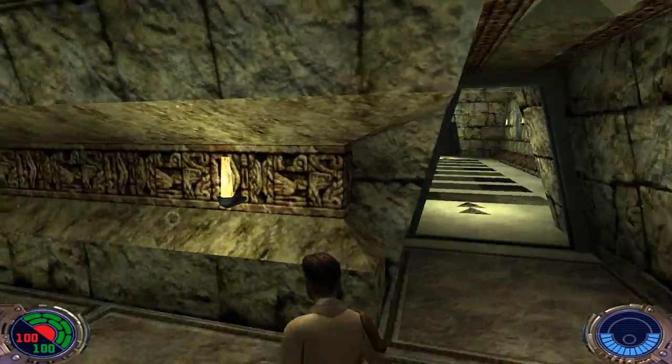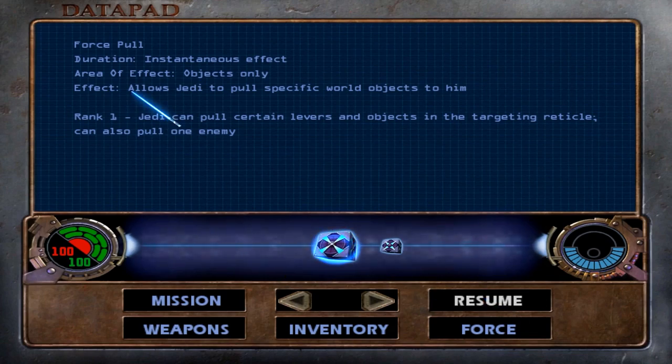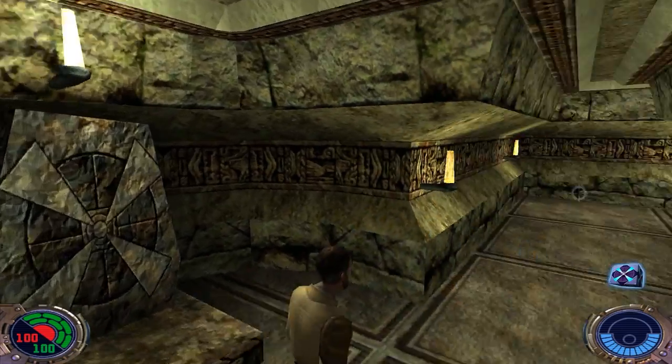Here's our second ability: Force Pull — allows the Jedi to pull specific world objects to him. You can see we now have Force power shown in the bottom right.